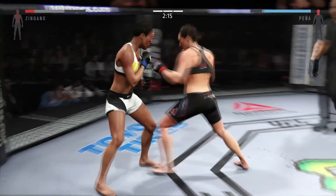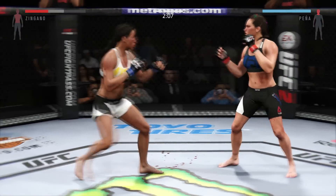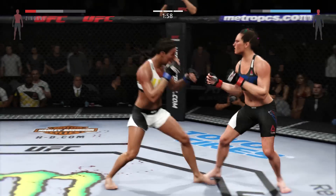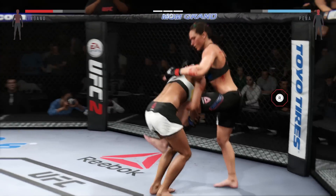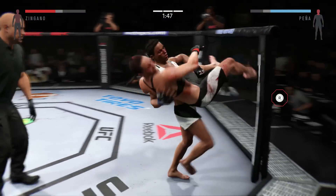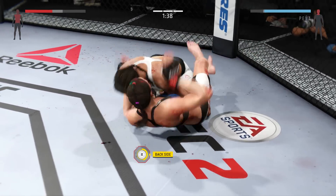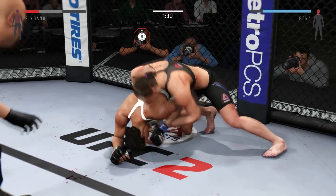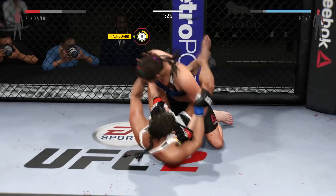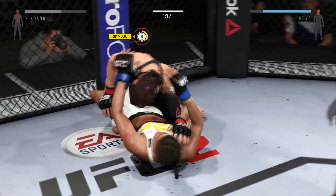Teeing off here. Nice knee to the body. Pena with the kick to the midsection. Nice combination. She's really on point with her strikes tonight. Huge takedown. What a sequence — solid right there. Solid right by Pena. Nice sweep. She gets into full guard. Now she's in half guard.